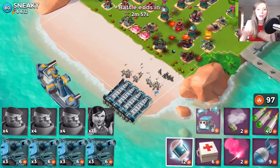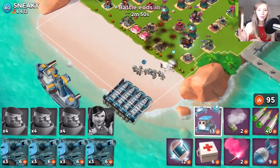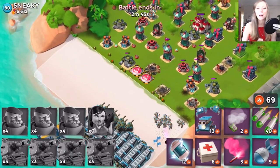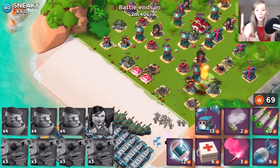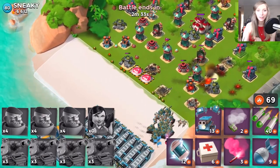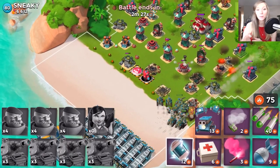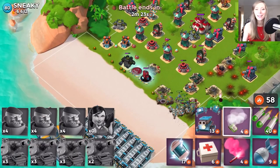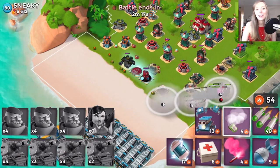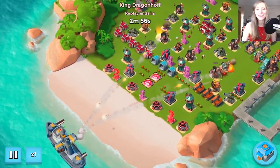Hotpots will pop up from underground when troops are within reach, and when the troops move away and are no longer within the 6.5-square radius, they pop back into the ground into the safety of their armored top. What I'm doing here is trying to avoid them and go through the corner — and look, as soon as we're in that radius the Hotpot pops up. I'm going to reflare and smoke my troops away to avoid it altogether.